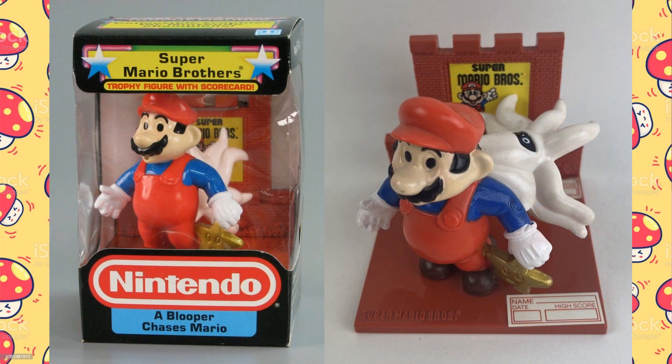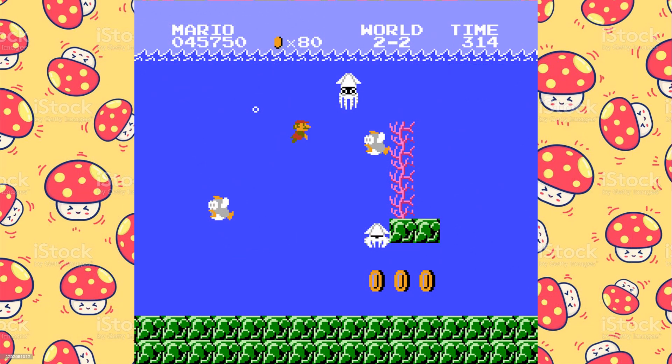This trophy is titled A Blooper Chases Mario. It shows Mario with a look of shock and horror as he realizes that a Blooper is coming up quickly from behind. But Mario seems to have a Starman — now known as a Power Star — in his hand that gives him limited invincibility. The Blooper was a squid-like enemy found in the underwater and swimming stages of the game. These stages could be particularly frustrating as the enemies could come at you from all different directions.